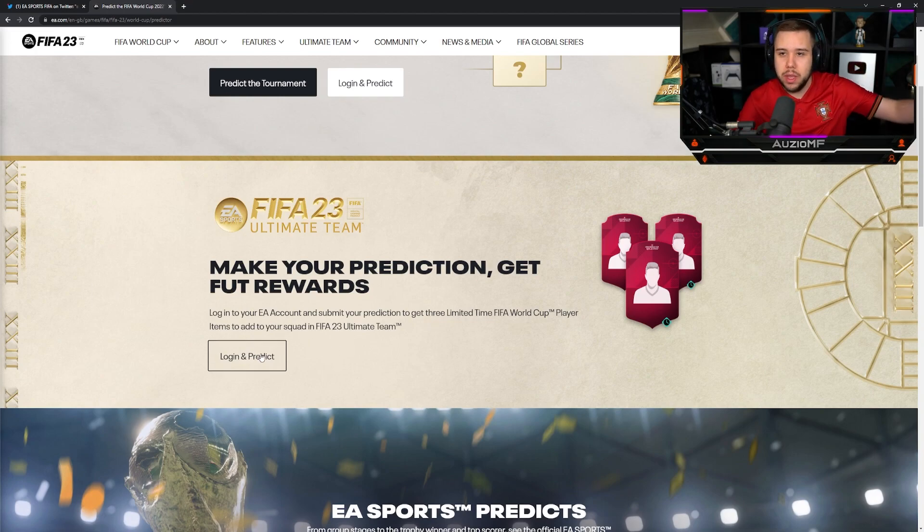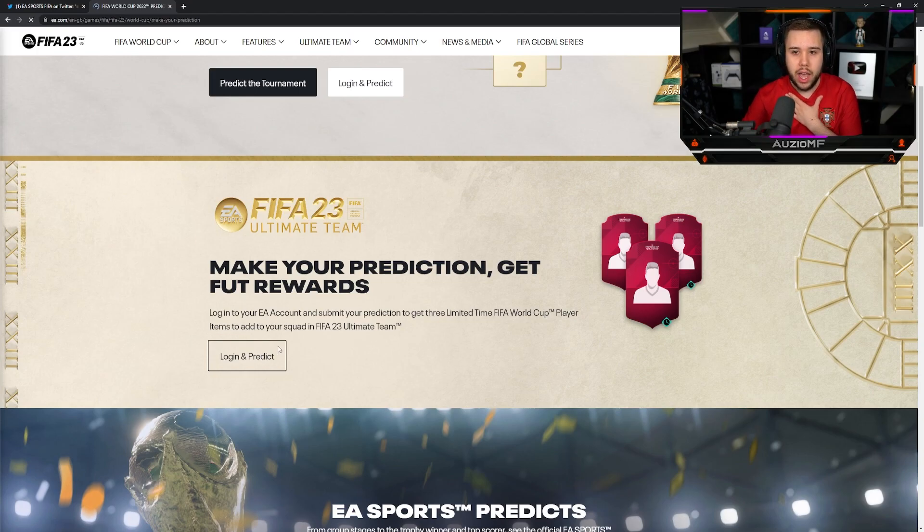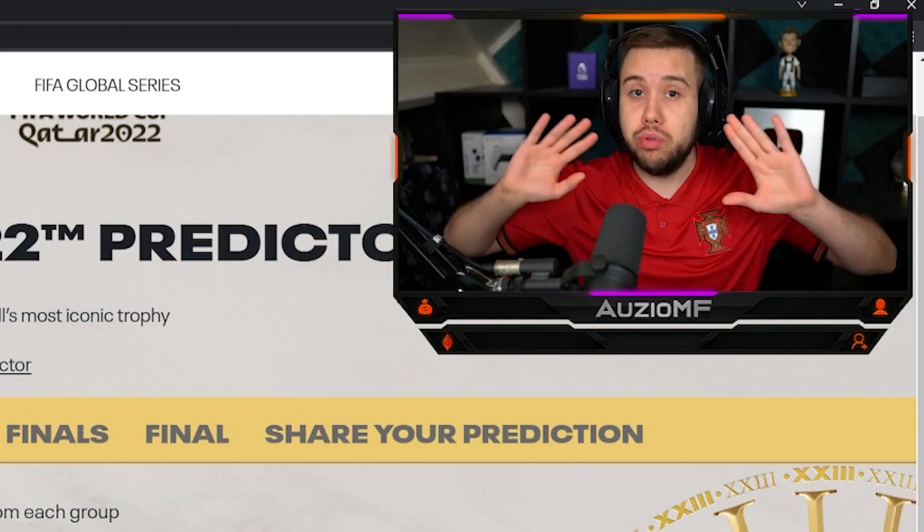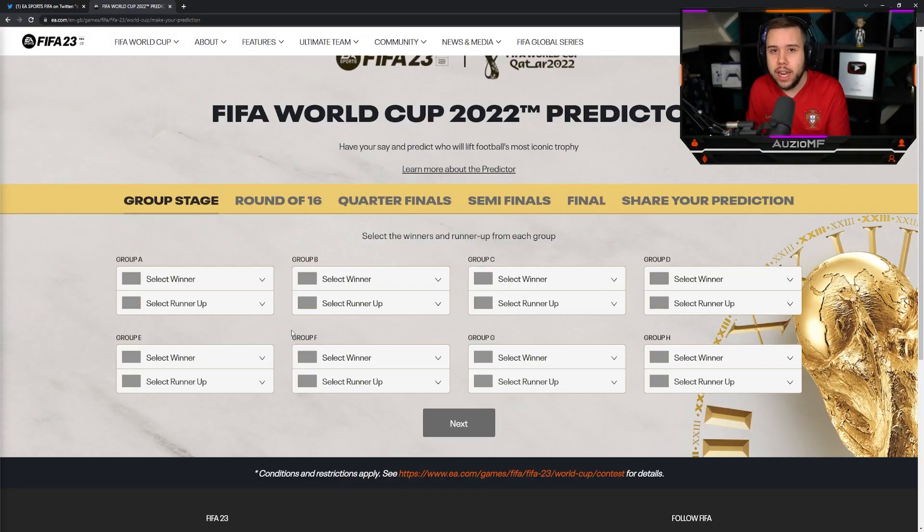Click this right here. You're going to be probably sent to a login page — I've already logged in so I don't need to do that — and it should send you to this page. All you need to do is predict the World Cup. You don't need to get it correct. All you need to do is submit your prediction and you will get free World Cup cards.